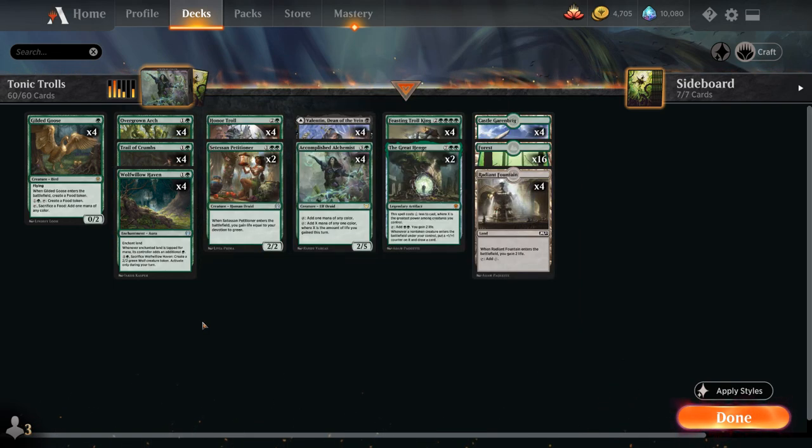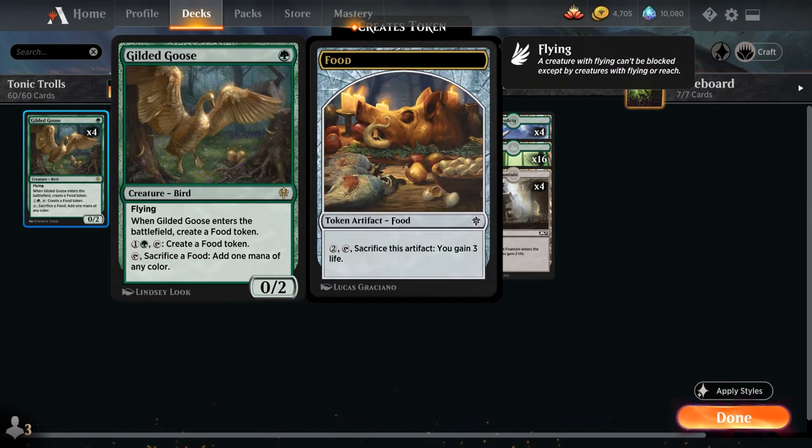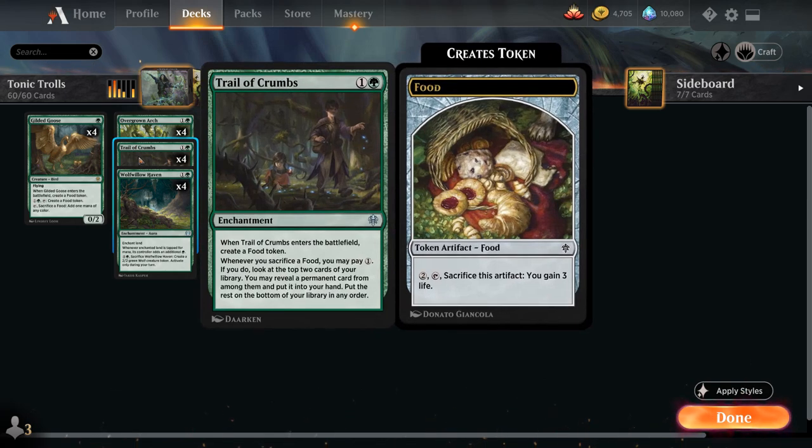Trail of Crumbs is also a great mana sink for our various food synergies. Looking at the rest of the deck starting with our one-drops: we've got the full playset of Gilded Goose, which can help us ramp and later make more food tokens to enable our food synergies. At 2 mana besides Overgrown Arch we also have the full playset of Trail of Crumbs, an enchantment that when it enters the battlefield creates a food token.